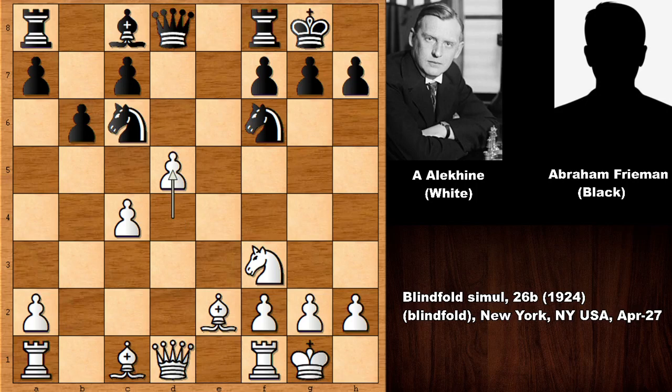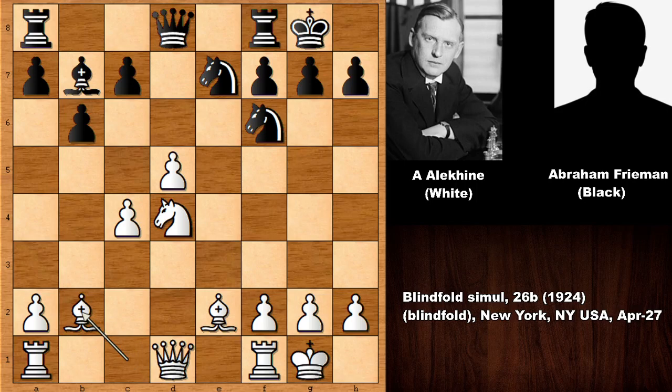Alexander Alehin is charging with a tempo, defending the queen, and then d5, knight to e7, knight to d4, bishop to b7, bishop to b2, and then c6 charging the strong center. Alexander Alehin played bishop to f3, c takes on d5, rook to e1.